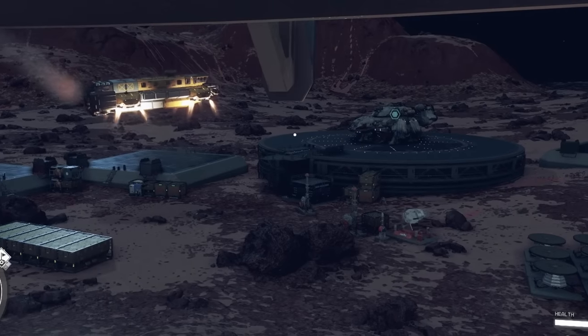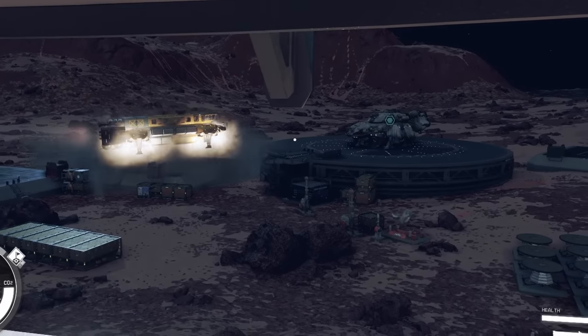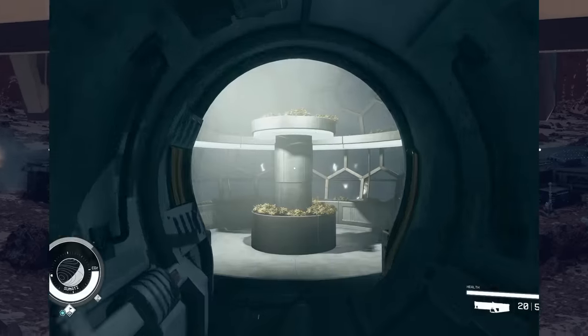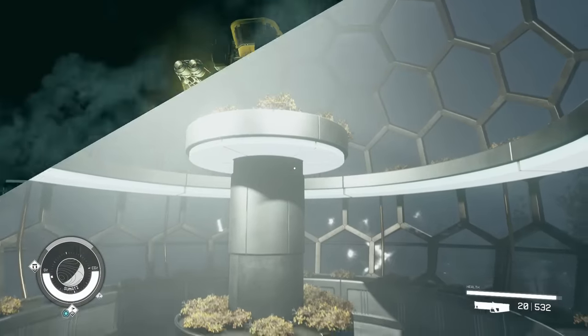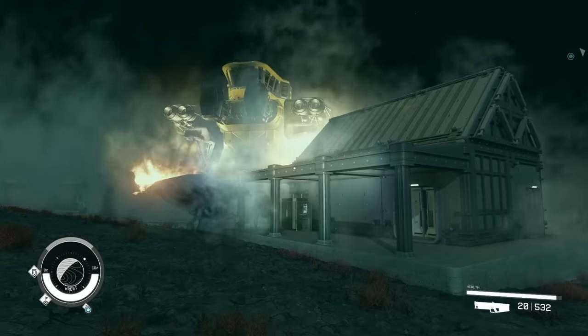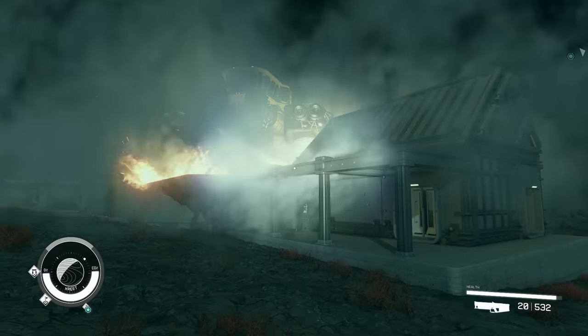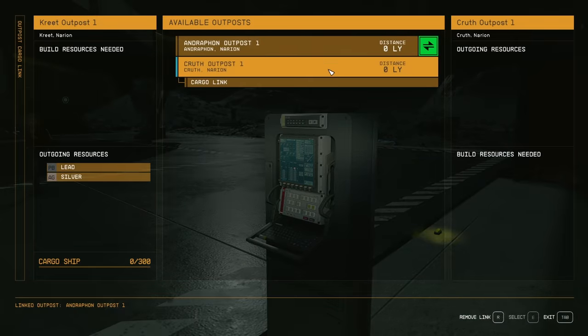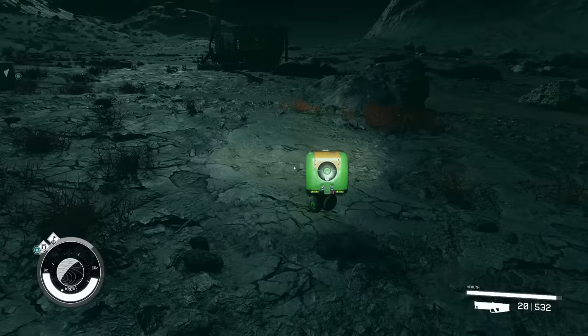Hello and welcome back to another Starfield Outpost guide. This time we'll be talking about setting up both greenhouses for growing plants and a husbandry facility, as a lot of you have been asking about that. We'll also cover briefly the setting up of transport routes and optimizing your settlements for efficiency through the use of robots.